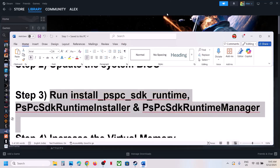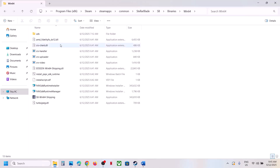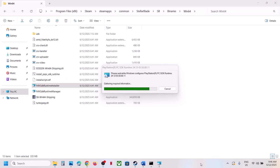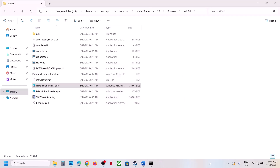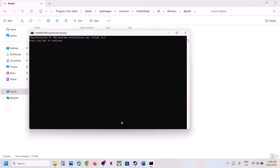The next step is to run these files. Go to the game installation folder, right-click the game in Steam, select Manage, click on Browse Local Files, and open the SB folder > Binaries > Win64. Here you can see Install PSPC SDK Runtime — right-click it and click Run as Administrator. Click Yes to allow and let it install. Once done, also run the next file — double-click and install it. Then launch the game and check.